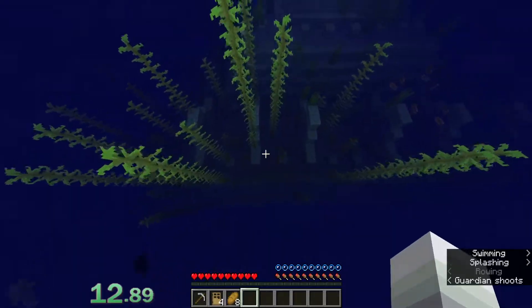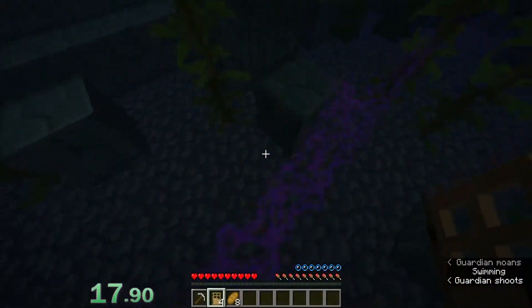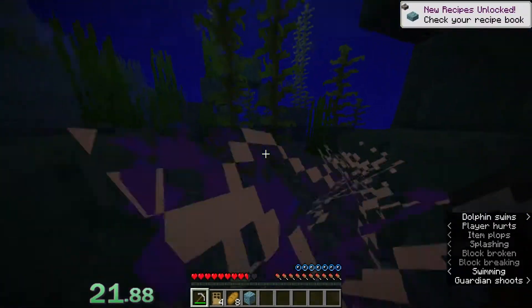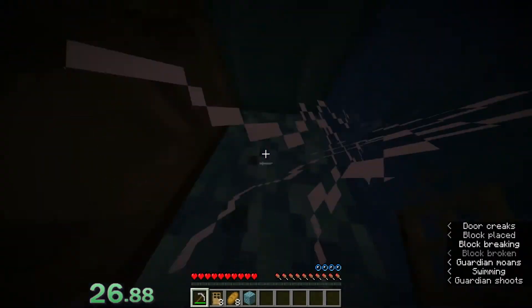The first one being: as you can see, I changed my render distance down to two chunks instead of the 18 I play at. The reason for that is it actually unloads the Elder Guardians, so they won't be able to hit you with the mining fatigue while you're in the monument. This saves a lot of time where you don't have to have a bucket by this point, or you don't have to go out of your way to get a cow and milk.